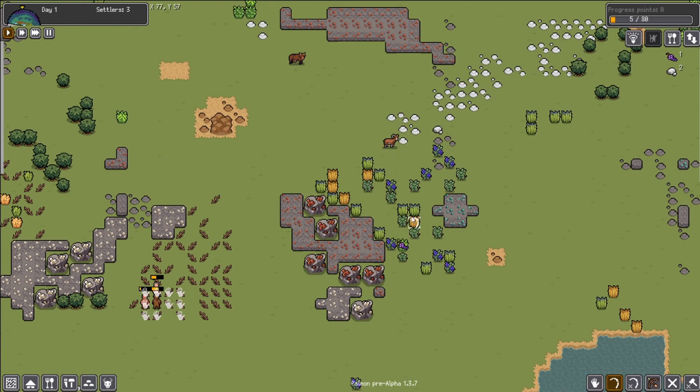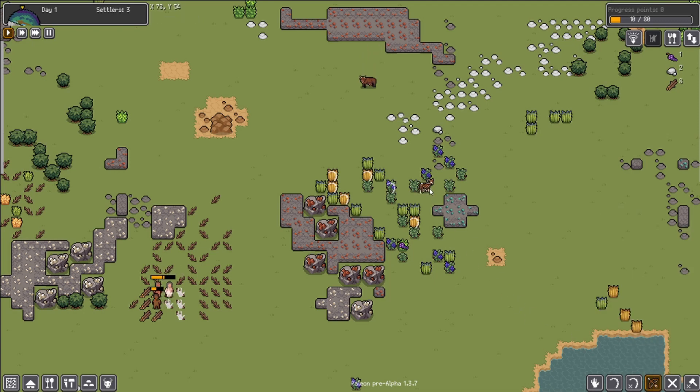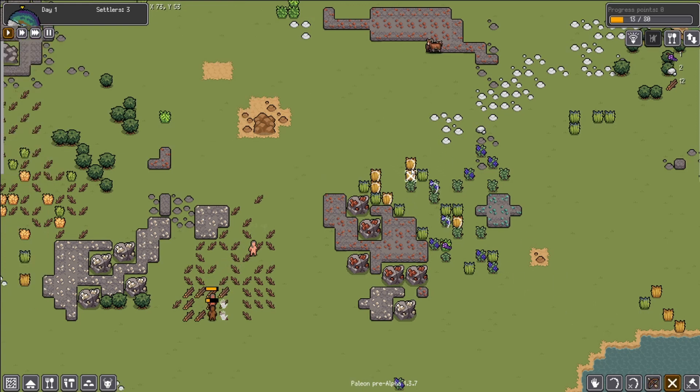The same thing works for the cut button. Hunt works the exact same way — if we want to hunt this ram here, we could click that button or we can click the hunt button and select right on top. As for cancel, all you have to do is hit cancel and drag right over to cancel all of those in the same manner that you did it before.